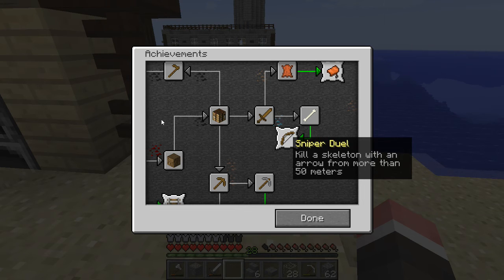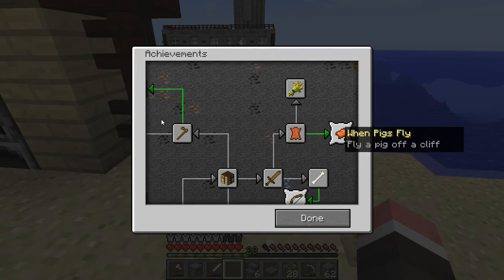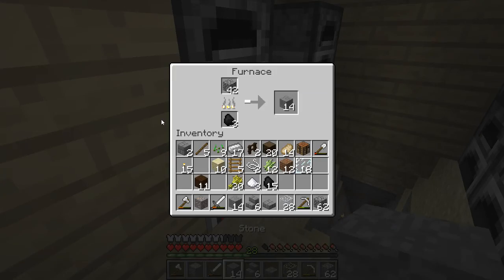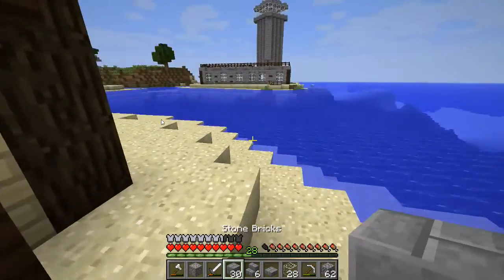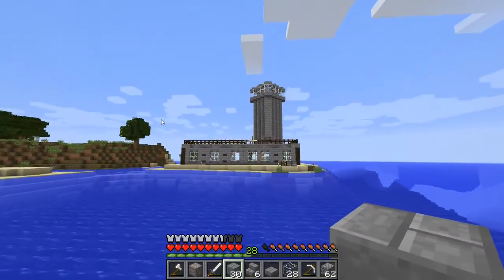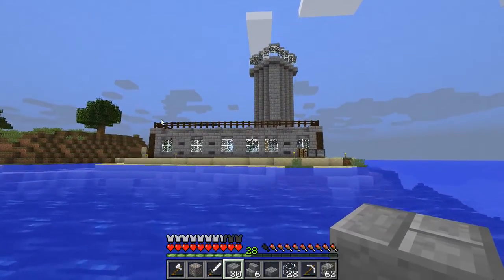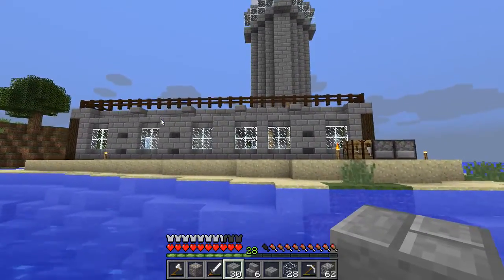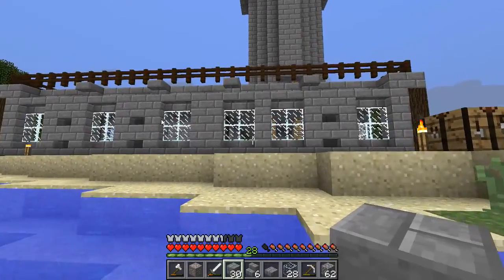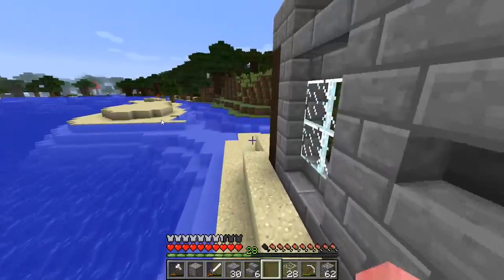Kill a skeleton with an arrow from more than 50 meters — yeah, I don't think so. I guess the cake thing is the only thing that we could have done, but we can't really do it right now. Let's just do that, and then we have that. Let's go back and finish up the tower — which, I'm not gonna lie, it looks pretty ugly right now. It looks really, really ugly. Hopefully we can fix that up. I really do not like the look of that right now.